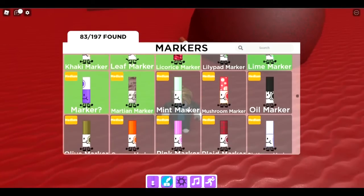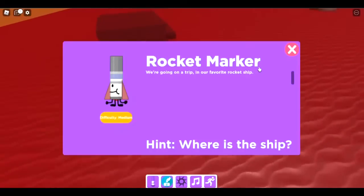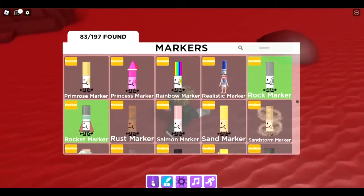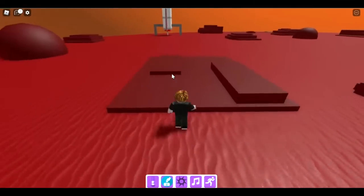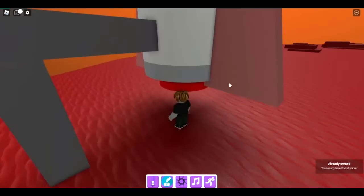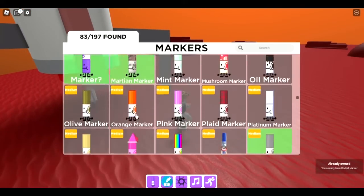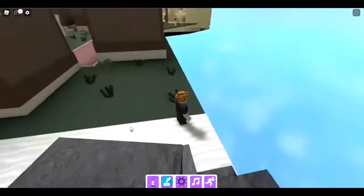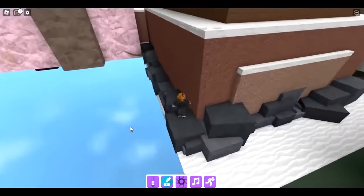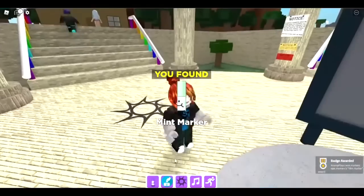I accidentally got the rocket marker — it's right here near the ship, that's how you get it. The next one is the mint marker. Go to where the abandoned city and snow biome meet, and you'll see these rocks. Walk into here and you get the mint marker.